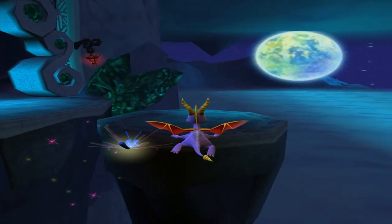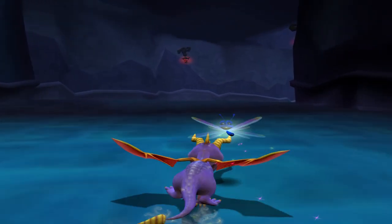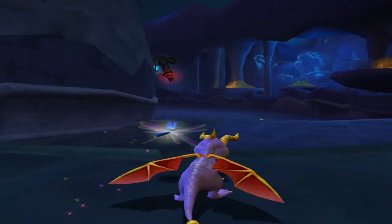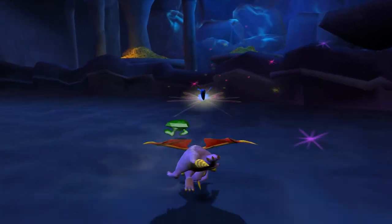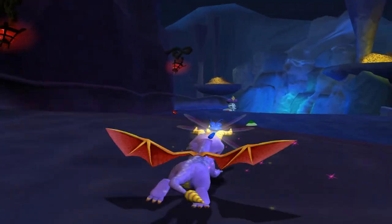I think the enemies are gonna respawn now that we went in there, but the wizards won't respawn. The gem enemies are gonna respawn, so I'm just gonna quickly kill them to get them off the screen so I don't mistake them, even though they do look different.